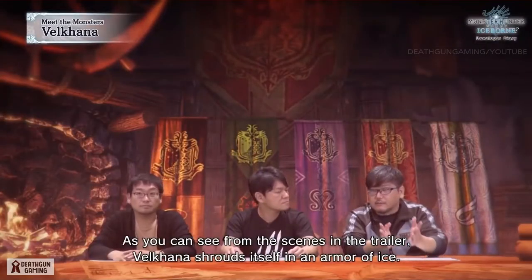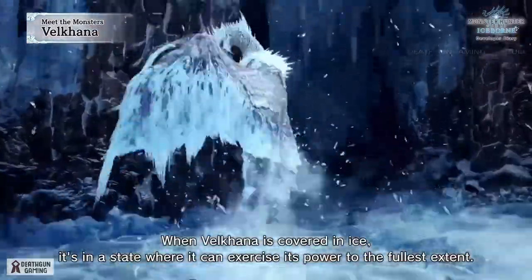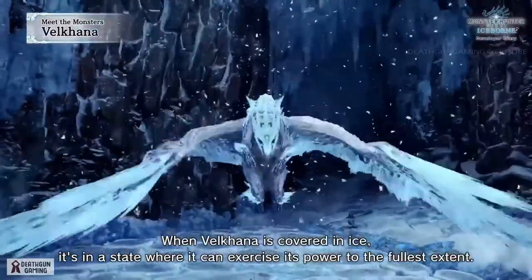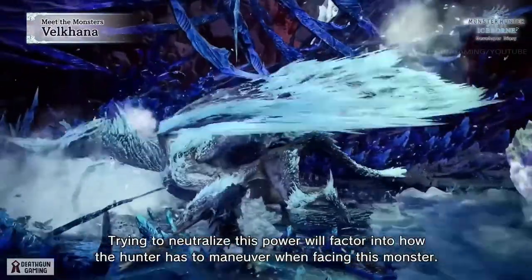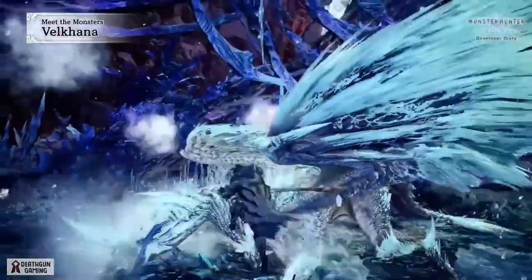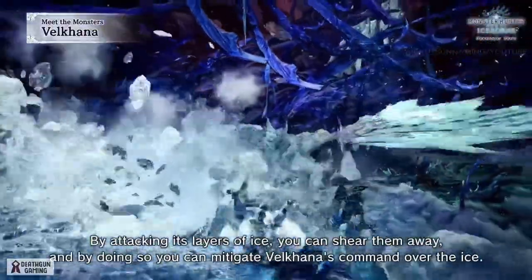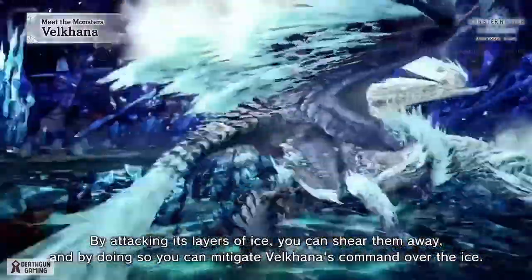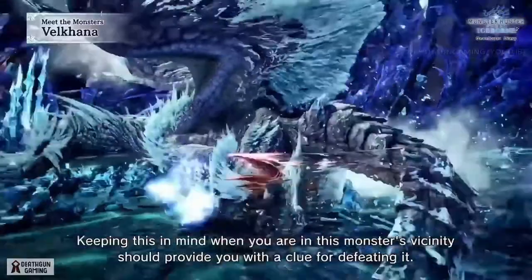As you can see from the scenes in the trailer, Velkhana shrouds itself in an armor of ice. When covered in ice, it's in a state where it can exercise its power to the fullest extent. Trying to neutralize this power will factor into how the hunter has to maneuver when facing this monster. By attacking its layers of ice, you can shear them away, and by doing so, you can mitigate Velkhana's command over the ice. Keeping this in mind when in this monster's vicinity should provide you with a clue for defeating it.